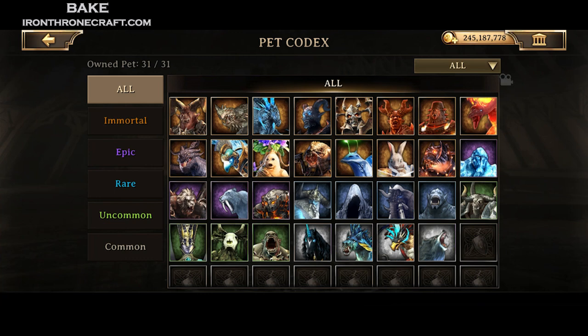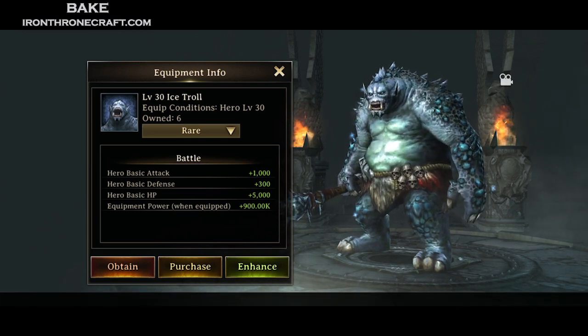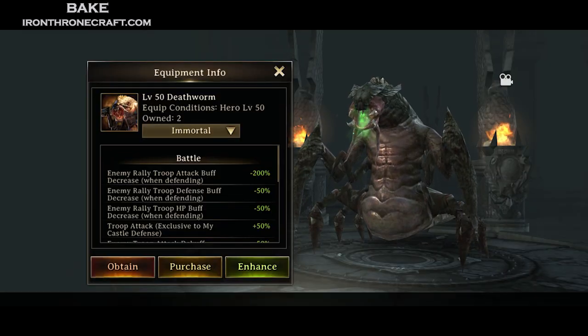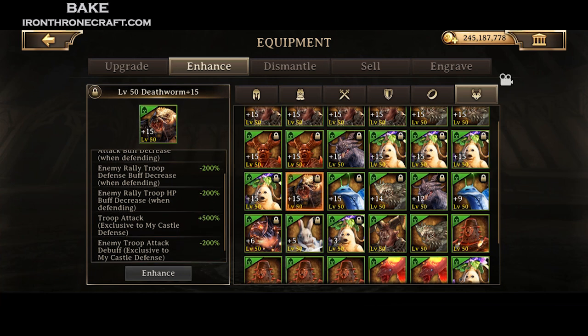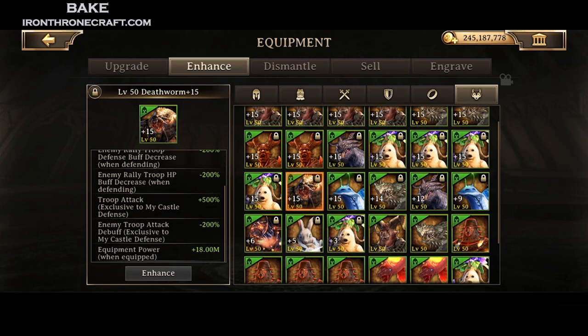For pet selection chests, number one priority should be Fawns if you don't have a lot of them, and number two is Lava Turtle. On a side note, the Ice Troll is a badass in terms of hero stats. If you're having a hard time killing higher-level monsters or higher-level elites, level up Ice Trolls as well. Mandragoras and Ice Trolls are the guys you want to use to hit monsters; Winter Tigers are alright too. Honorary mention on defense for the Death Worm - at level 15 it reduces enemy rally stats by quite a bit, gives you more attack when defending your castle, and gives some attack debuff when defending castle as well.